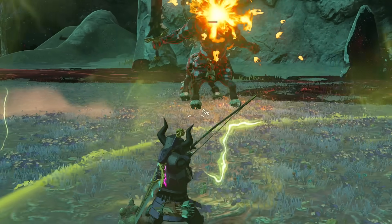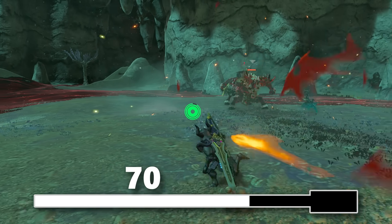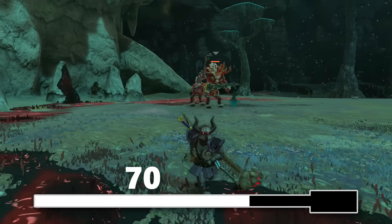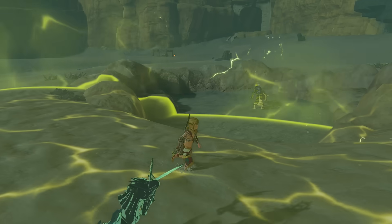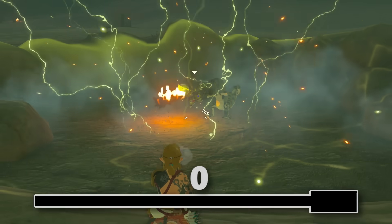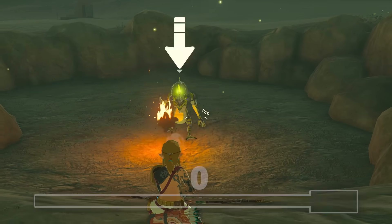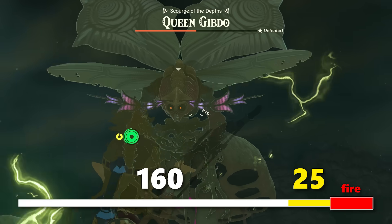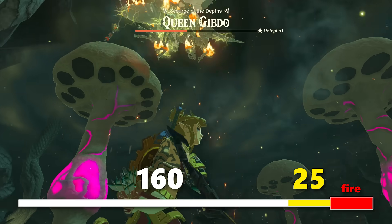A similar logic also applies to enemies that are fully elemental resistant, like Lynels, so they take none of the shock or fire portions and only the 70 explosion damage. Just be careful of enemies charged with electricity, as they are completely immune to all damage in Riju's attack. On the contrary, Queen Gibdo specifically takes enhanced damage to Riju's blast, totaling 210 per strike.